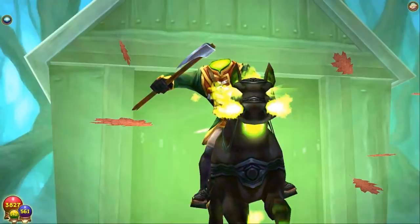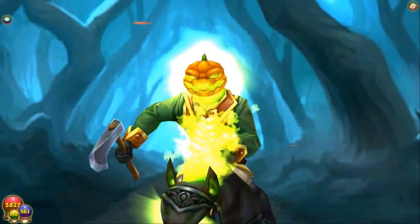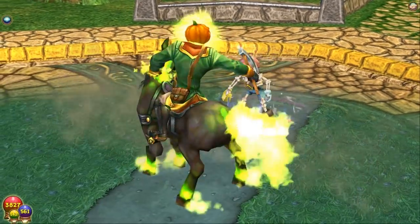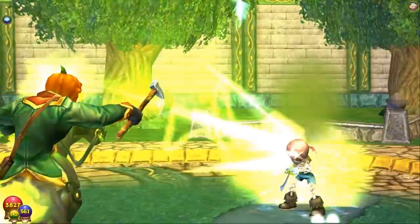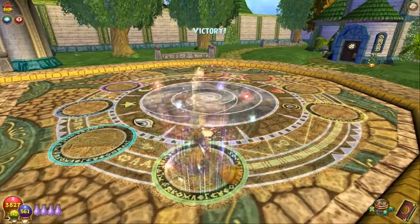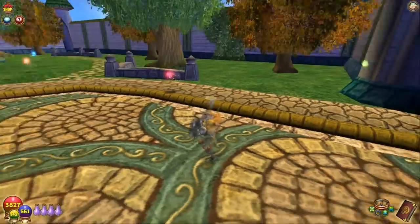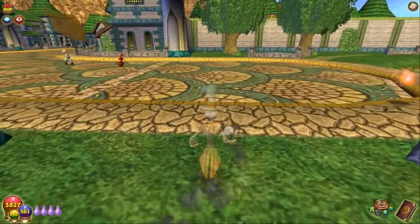Oh! Here we go! That's awesome! I'm loving it! I would have liked it better maybe if he had locked off his head. I know Wizard101 won't do it, but if the Headless Horseman had locked off the skeleton's head and grabbed and used it, I would like that better.